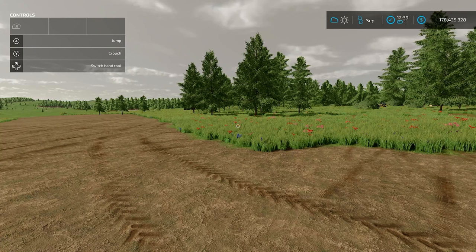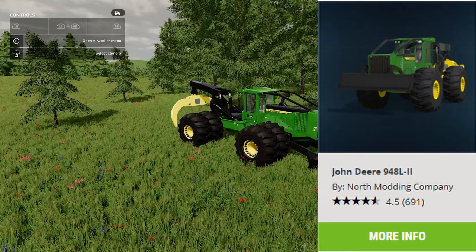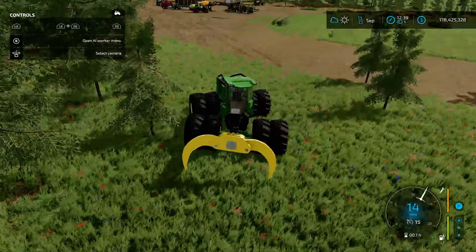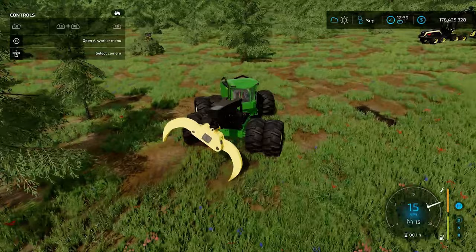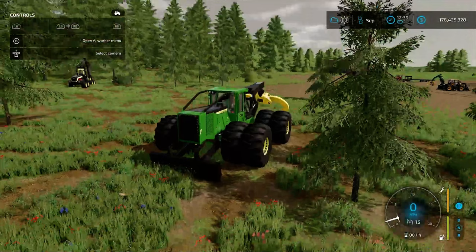If we're running all this big equipment, we're probably going to want more than that little skitter, so let's look at a bigger one. This is the John Deere 948 L-2 by North Modding Company, found in Mod Hub under Forestry Equipment. It has a couple of different configurations — you don't have to have the giant wheels, but they make getting over stumps very easy. It also has a nice blade on the front.